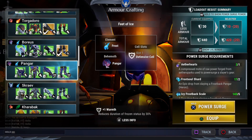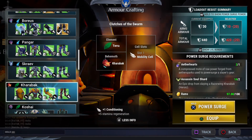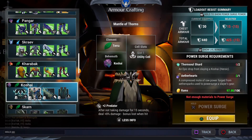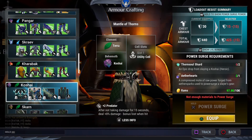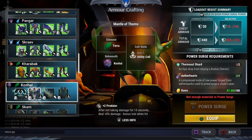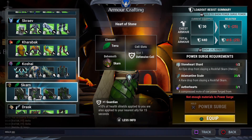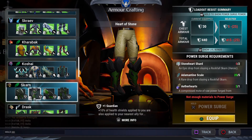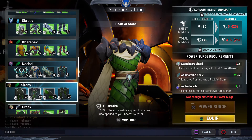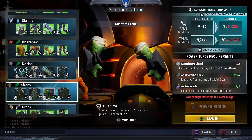Koshai is really unique because it revolves around dodging and not taking damage — if you are an experienced player it is a really good build. Skarn is a pretty good starter set because it gives you a lot of defensive slots — all of them you can put Iceborne into — and it has Tough, Guardian, Enforcement, and other perks. So Skarn is good for beginner players new to the game.